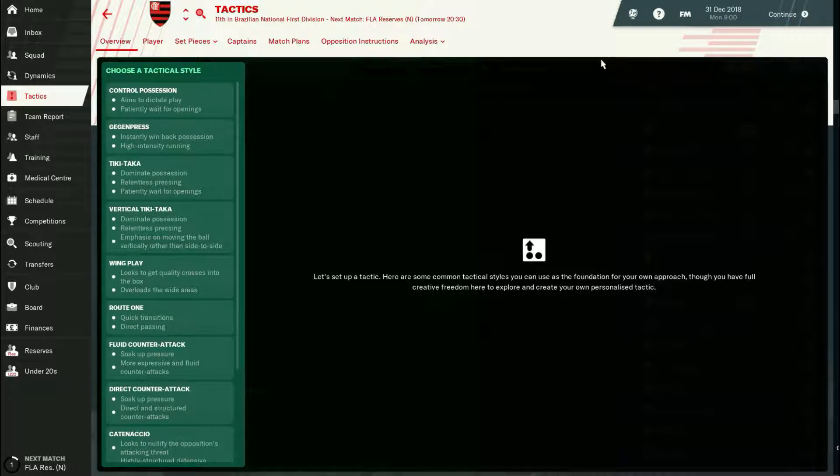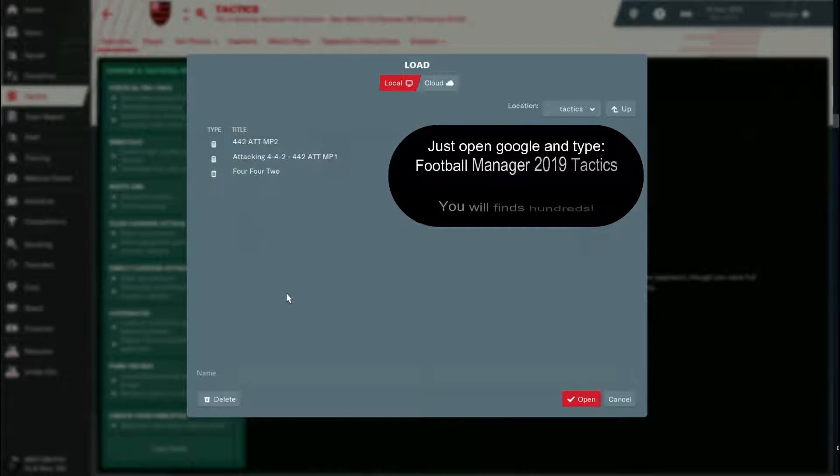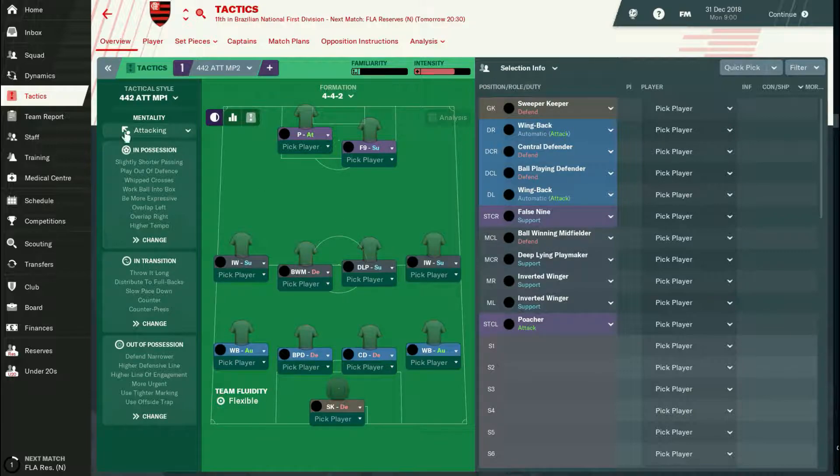Now that we've set up the basics in terms of staff responsibilities, the next thing is to check tactics. Because I already have a tactic, I scroll down and click 'load tactic' and select my favorite one — done. If you want to create your own, Football Manager has a nice wizard-style approach. My tactic took several saves and seasons to get right for my style, so you just have to find one that suits you.